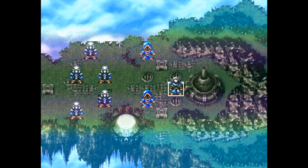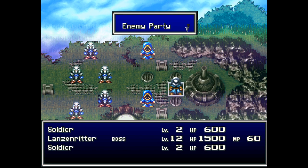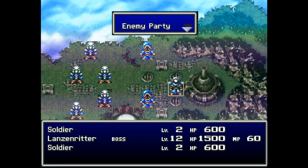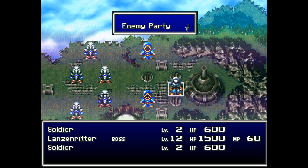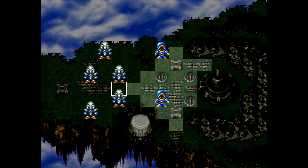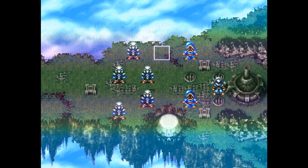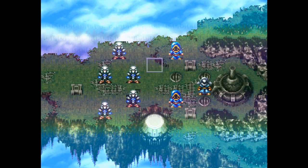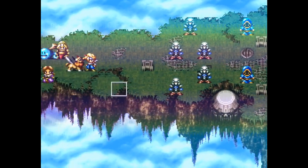Since Lanzenritter is denoted as boss this time, the objective is just to defeat the boss. If you defeat that guy, the battle is over. But in order to get to him, you're probably going to have to go through most of the enemies anyway. I'm feeling rather bloodthirsty today and I would like to get as much money and items from the other enemies as I can.